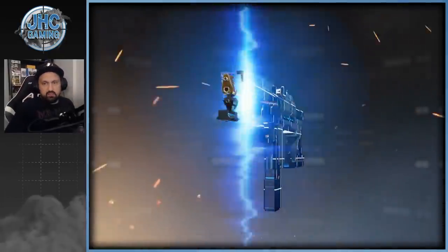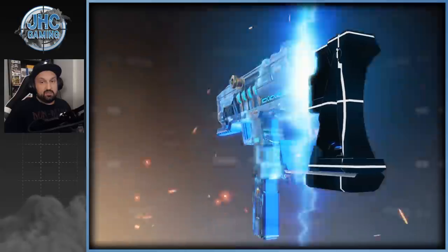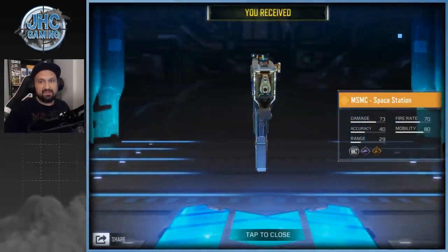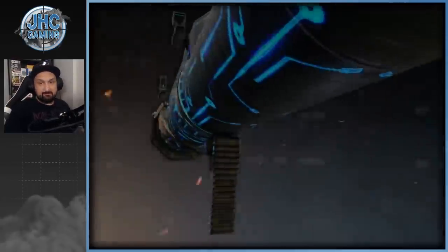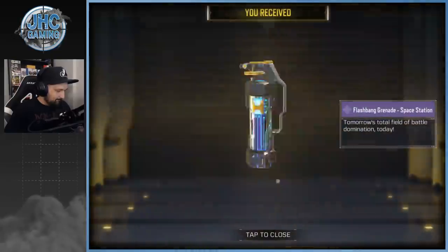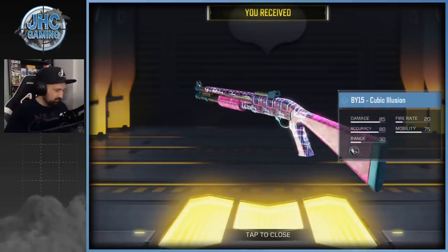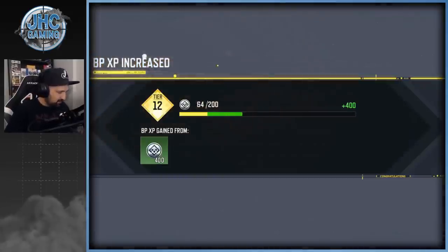Let's buy that bundle. It's another legendary weapon and the animation is sick — very cool. Space station vibes, brand new skin in the game. Then we have some epics: an epic skin also called Space Station, a flash bang, and the BY15 Cubic Illusion.